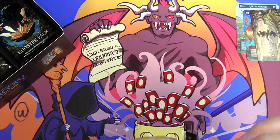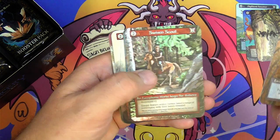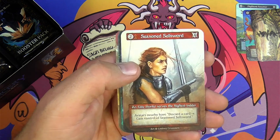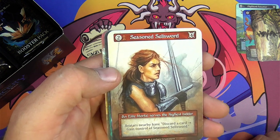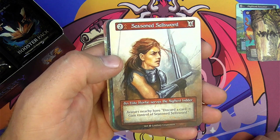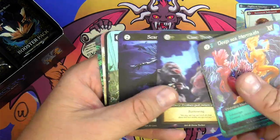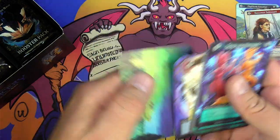So this may end up being a left-side box. A lot of people said that the left side is juiced and the right side is not. The last one I got was totally opposite of that, so maybe it's the other way around this time. Seasoned Sellsword — I don't think I've seen this card, that's great art, I love that. Avatars nearby have: discard a card, gain control of Seasoned Sellsword. Mermaids, puffer fish — all the ordinaries.